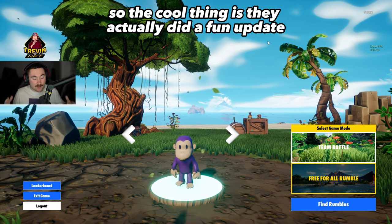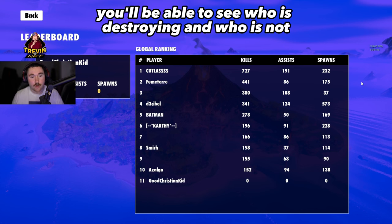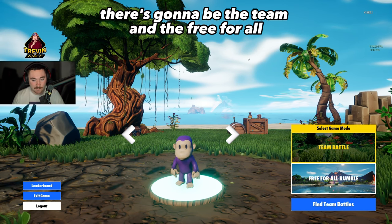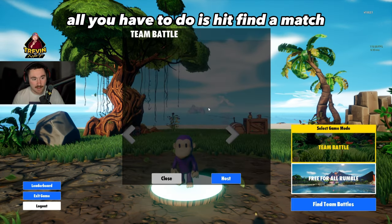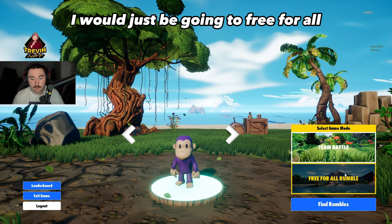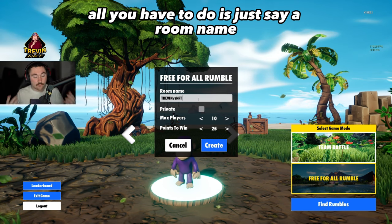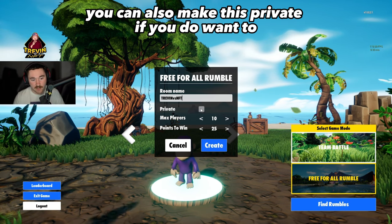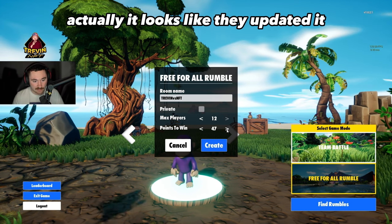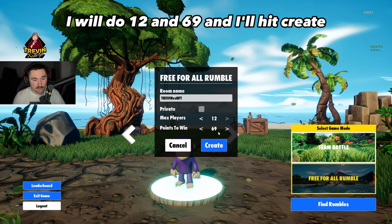They did a fun update where you can now see a leaderboard on the left-hand side showing who is destroying and who is not. There's a team mode and free-for-all. Hit find match, but if there aren't enough people hosting during the day, you'll need to host your own. Go to free-for-all, hit host, set a room name, and you can set max players — it looks like they updated it and you can go higher than 12.